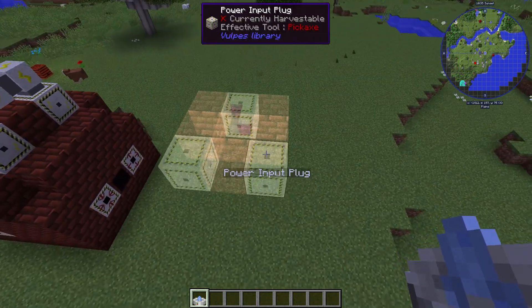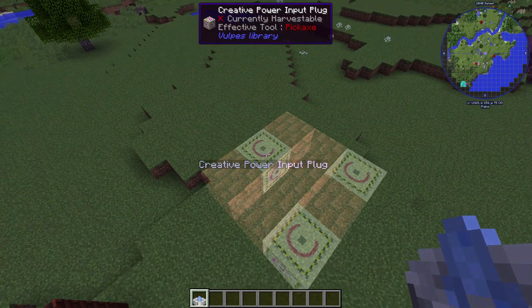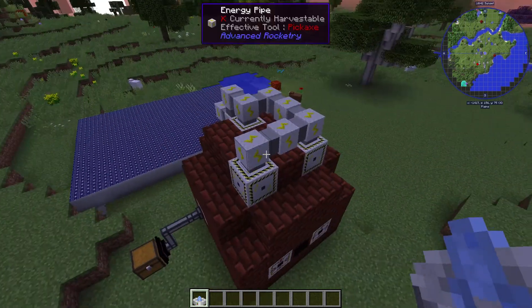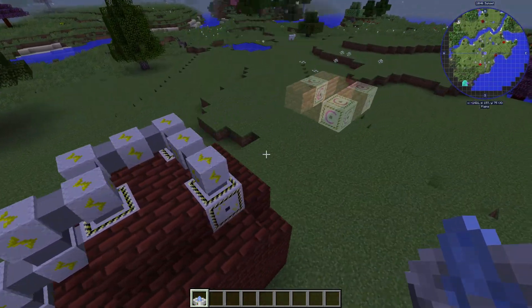On top you have the power input — either a creative one if you're working in creative, or just a normal power input plug. You simply connect those to power as always.